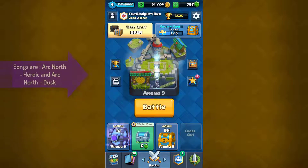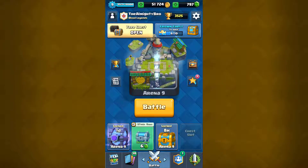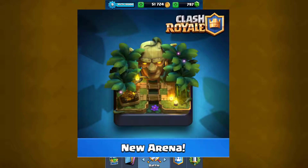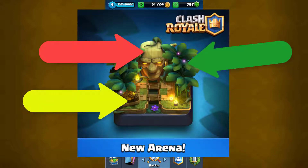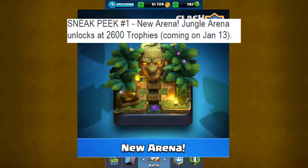Hey guys, welcome back to another Clash Royale video. Today we're talking about the sneak peeks that Clash Royale has released. So far they have released three sneak peeks — you probably don't know about the last one because it came out just 30 minutes ago. The first sneak peek is the Jungle Arena, which as you can see on screen looks pretty cool. There's gonna be a new arena at 2600 trophies and it comes out January 13th according to the Clash Royale Twitter.